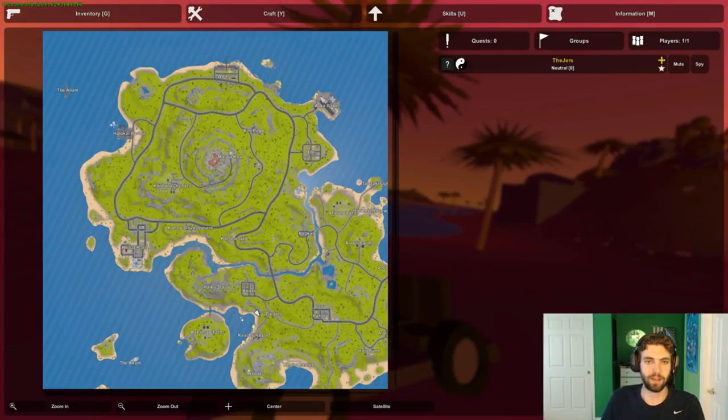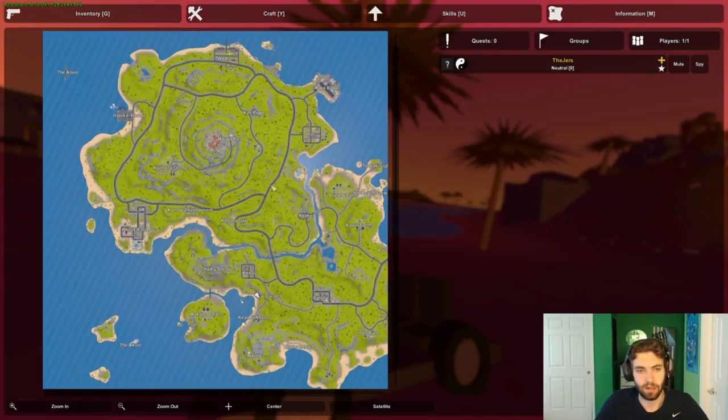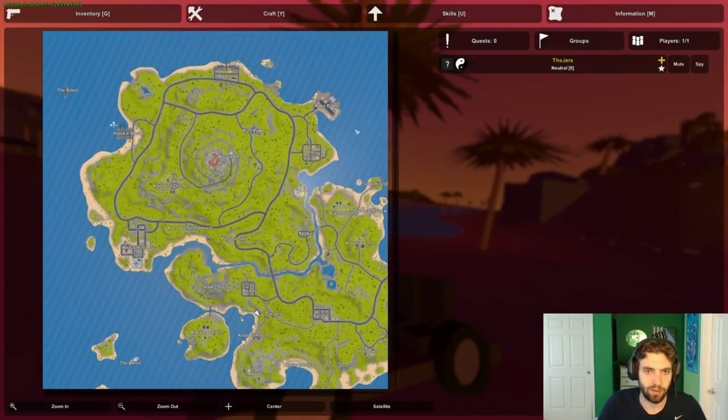The Megas at Alika military base or the volcano seem to drop them the most. I don't think the new Megas drop them - I haven't really messed around with them. The only problem is that it's pretty rare to find a mega; if you're constantly going to these spots you'll find maybe a couple every few days if you're lucky.